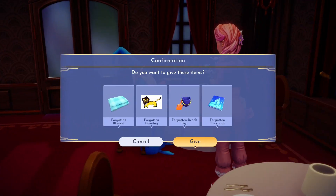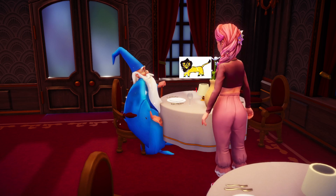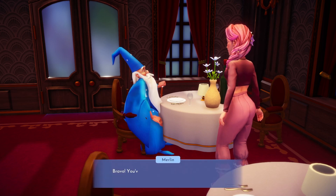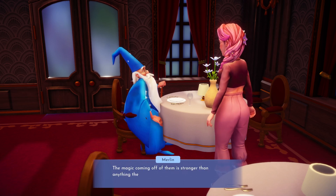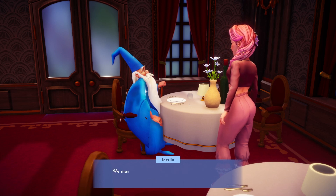Welcome back Valley friends. Today we'll be continuing the Forgotten Story in the quest, The Dark Castle. This quest will automatically begin once you have collected all 4 of the Forgotten Relics. If you're not sure how to collect all of them, please check out my video, The Forgotten Relics, which will help you through all the steps. Make sure you have all 4 relics in your bag then head over to Merlin to continue.